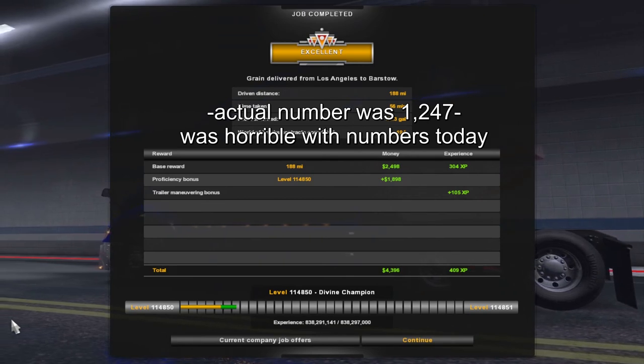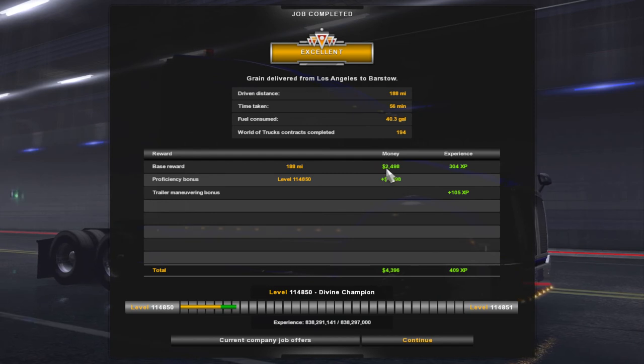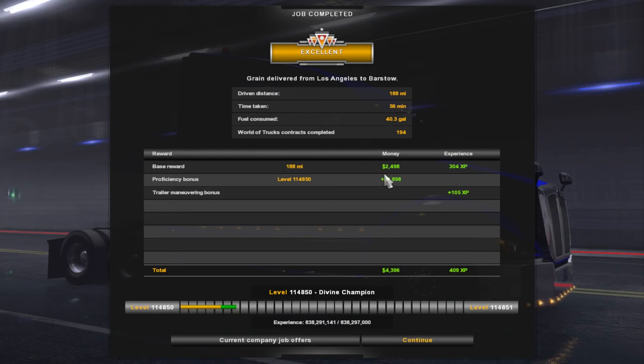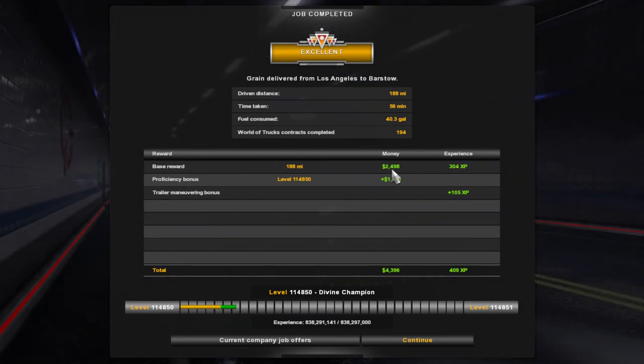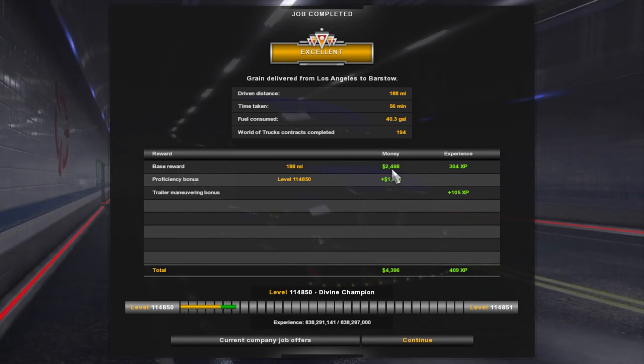That's how you can figure out what you're getting paid versus your actual total. Granted, there's also a bonus right here, so that bonus helped nicely. But as you can see, it's about a little less than half — and that's why I usually like to, depending on the length of the load, get the first drop at least half, a little more or a little less.